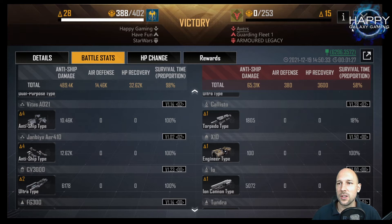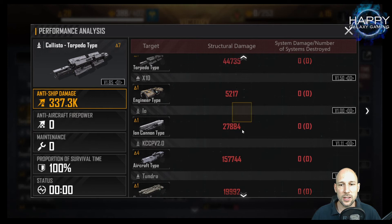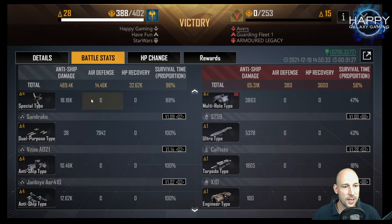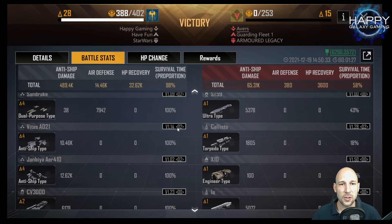That is important because we are going to look at two different things that happened here. First, I was using the Calisto, and I want you to note that the Calisto did not do any damage versus any subsystems of the enemies. It did a lot of damage - it is my main damage dealing ship - but it did not kill any subsystems. While when we look at the Vitas, we did 8900 damage versus the subsystems of the Constantine.